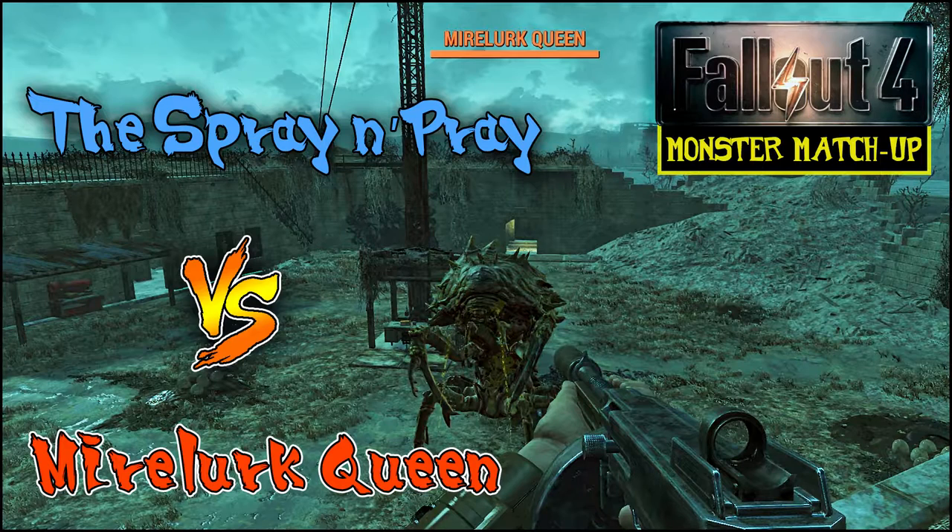But Mirelurk Queens are also some of the toughest enemies in Fallout 4 — definitely up there on the formidable contender list. So let's see how we do. As with the last monster matchup, before the title fight I thought I'd show you a quick undercard fight. Since the combats go by pretty quickly, the undercard fights are kind of like a fun little warm-up. This undercard fight is between the Spray and Pray and a legendary albino Mirelurk Hunter — definitely no slouch match.